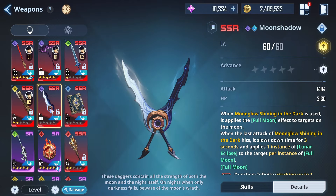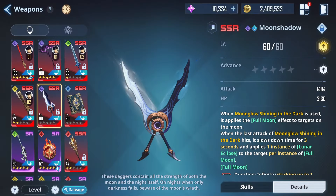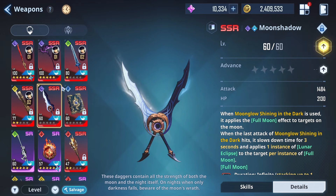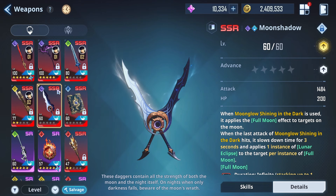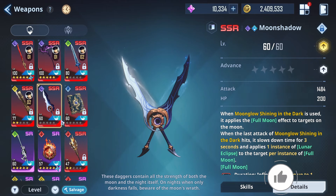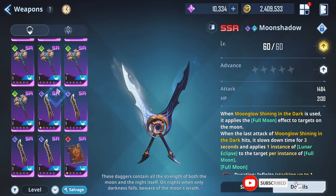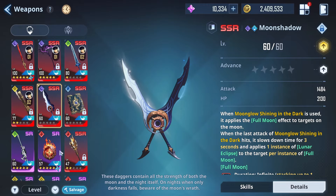The last weapon we had was the Moon Shadow Dagger. I'm probably gonna do a video on it, but anyway, obviously with the dark Moon Shadow weapon, not everyone was able to manage to get it because of how difficult it is to obtain. The next weapon on the list is the Phoenix Bow, which is going to be giving us more fire support. There's already a decent amount of fire weapons in the game, but let's take a look at the Phoenix Bow.